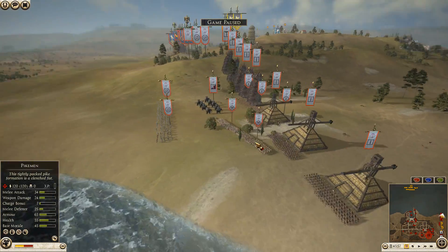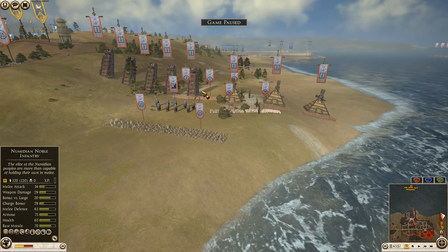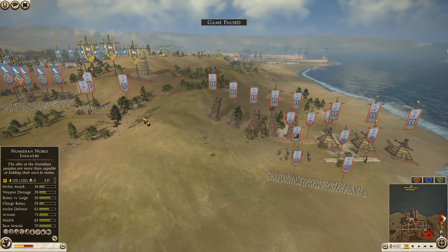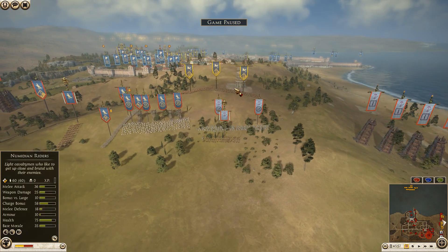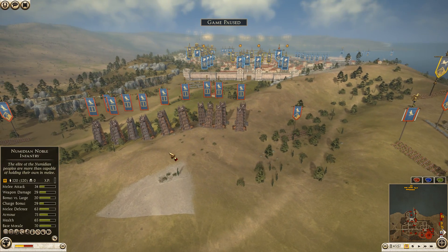Moving over to the Seleucid army, commanded by Rogue Centurion. He's bringing eight units of Thorax swordsmen, three Royal Peltas, one Levy Pikeman, one regular Pikeman, four units of Syrian archers, Syrian armored elephants, and his general is a unit of Hellenic Cataphracts.